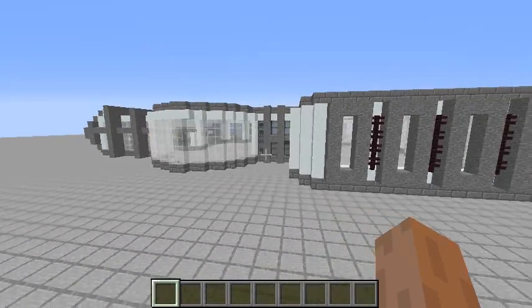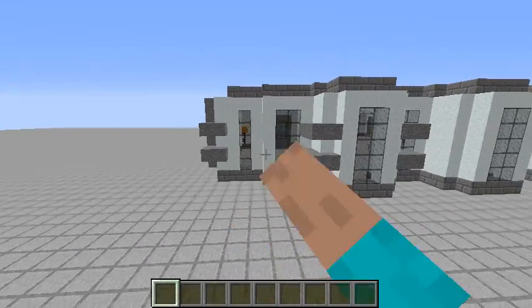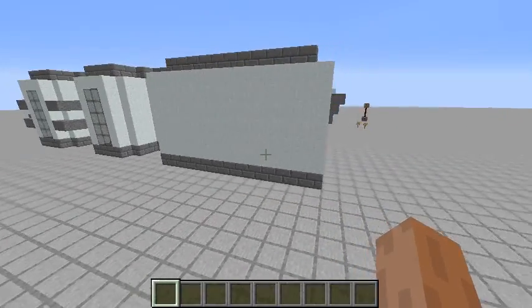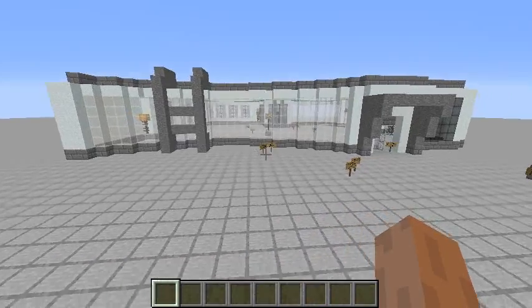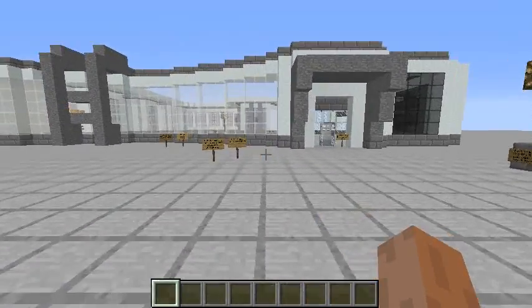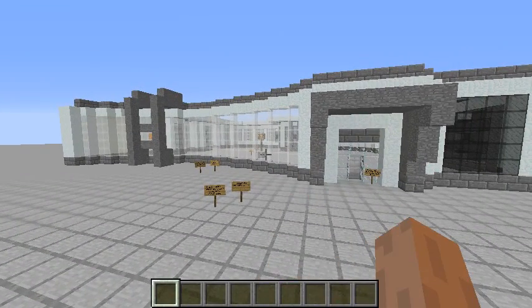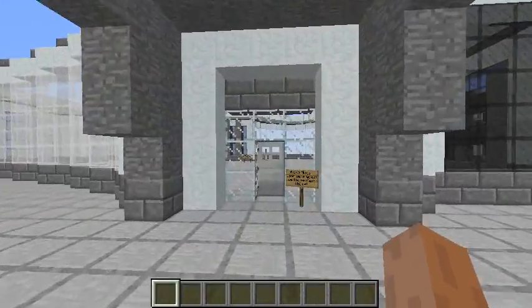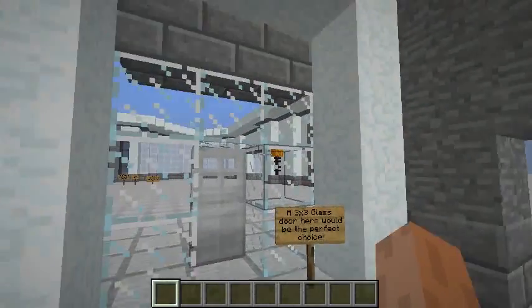The basic idea for the materials and style came from a video by Keralis. I'm sure a lot of you know Keralis - he's a great builder. As I am not a great builder, I figured I should get some ideas from him because he's awesome. This is a modern style, and for this entrance I would like to make maybe a 3x3 glass door or a hipster glass door - I'm not sure just yet.